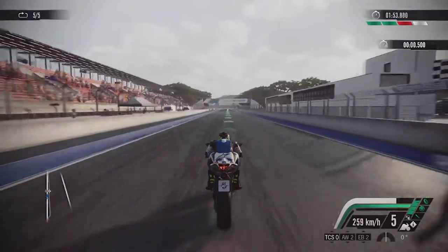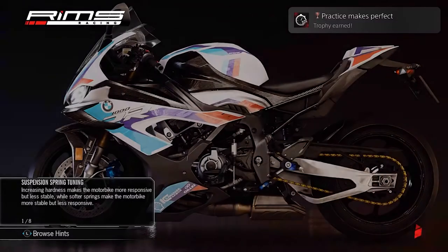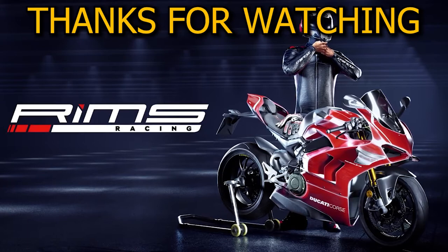That's the RIMS Racing Practice Makes Perfect Trophy Guide complete. I do hope that it's helped you out. If it has, please press the like button and let me know down in the comments when your trophy managed to unlock. Also, you're going to see a red button that says subscribe — give it a click, then press the notification bell next to it. That way you won't miss out on any of our future uploads. You guys take care of yourselves and we look forward to seeing you back here at Griffin's Gaming Guides.